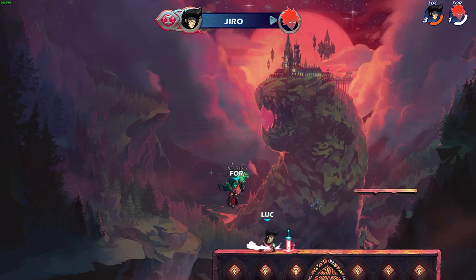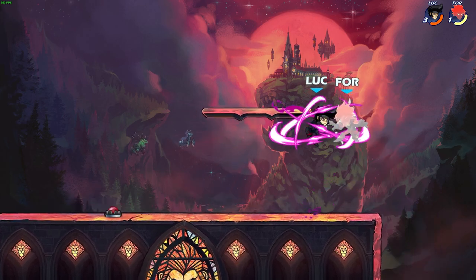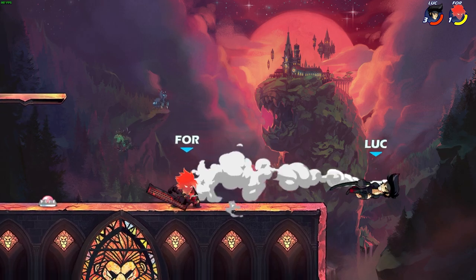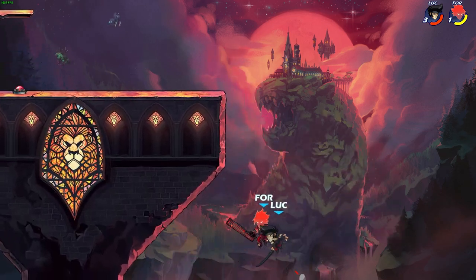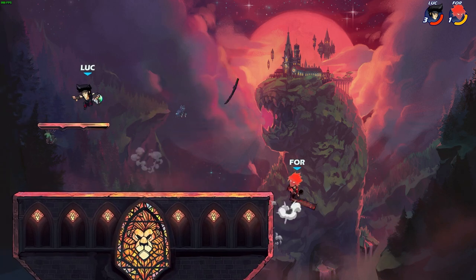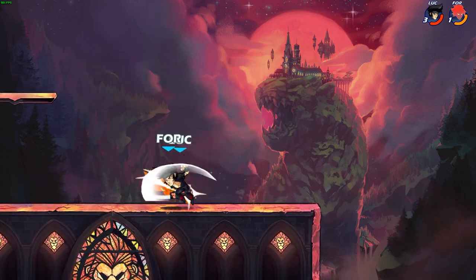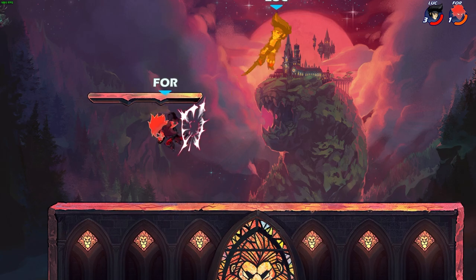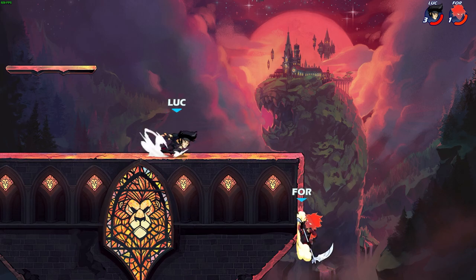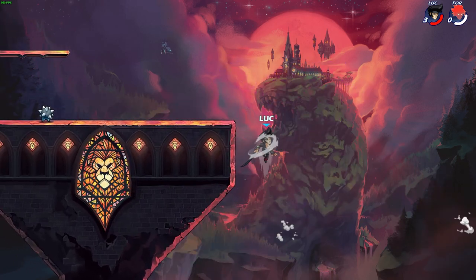We're looking at a three-stock — I think I can get that three-stock. A little early on the ground pound, but we're going to be able to punish him. I missed the sword pickup, but I grabbed a weapon and we're looking at a three-stock. As long as I don't get hit by any of his signatures — I almost got hit there. GG, well played.